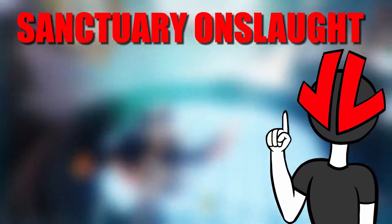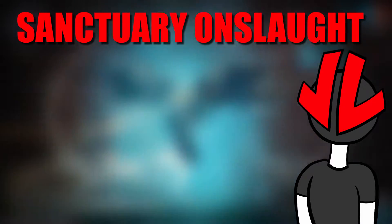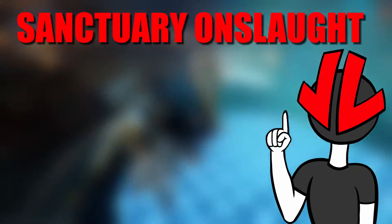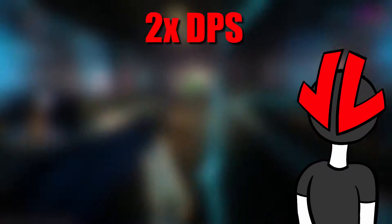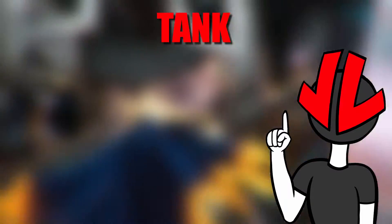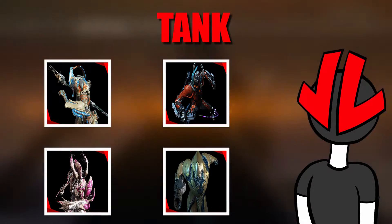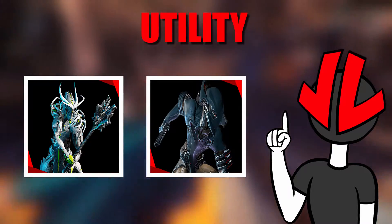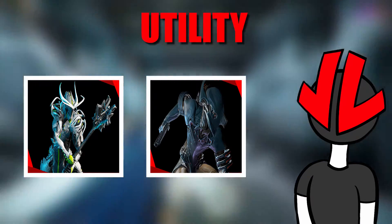Sanctuary Onslaught. Although there are many guides out there for this, I still need to put it in here because I want this to be a guide to cover all Endless Missions. For Sanctuary Onslaught, the point is to deal as much damage as possible, so we'll need two DPS frames, one Utility frame, and one Tank frame. For DPS, we have Saryn, Ember, Volt, or Mesa — they just deal a lot of damage if built correctly. For Tanks, it'll be Inaros, Valkyr, Nidus, and Rhino — unkillable frames with nice team buffs. For Utility, they'll be Nova, Nyx, Volt, or Oberon. Oberon and Volt are here not for Support or DPS — they're both here for CC, so just a lot of range and duration on your builds for these two.